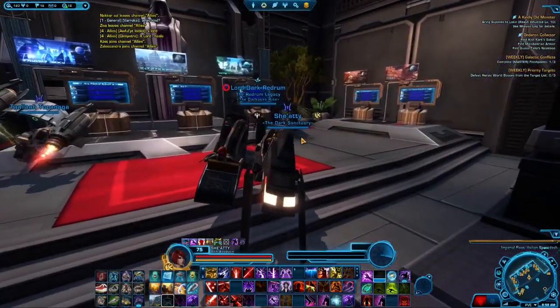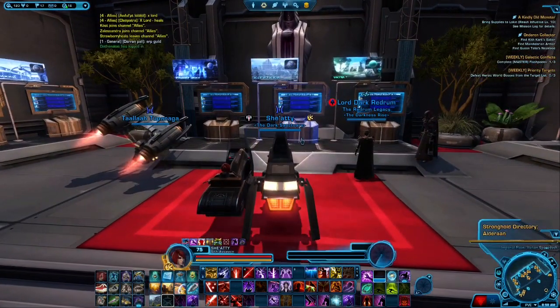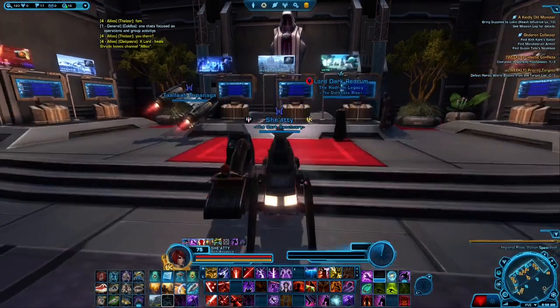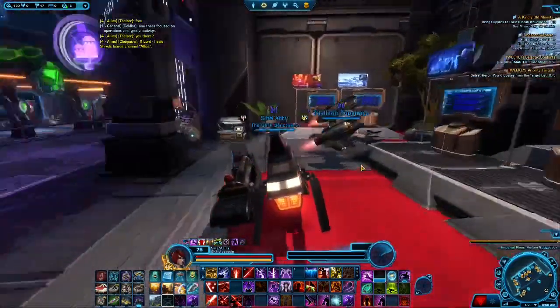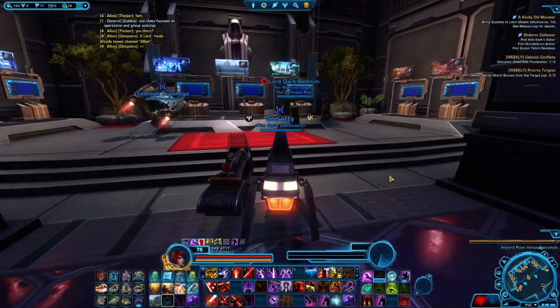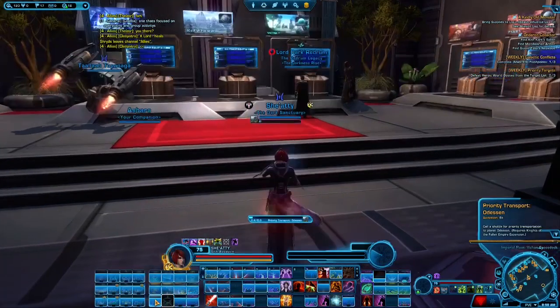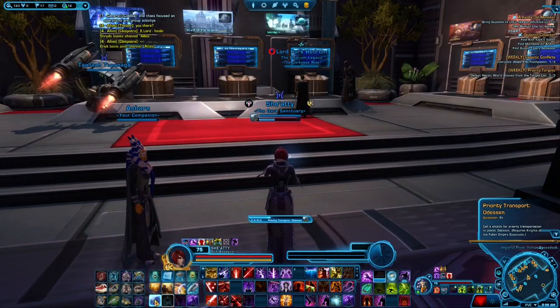You've collected all the strongholds and you're decorating away. But what if I told you there is one more that's not listed — a so-called secret stronghold that you have to go somewhere else to buy an entrance to? I'm about to show you how. It is on Odessen.